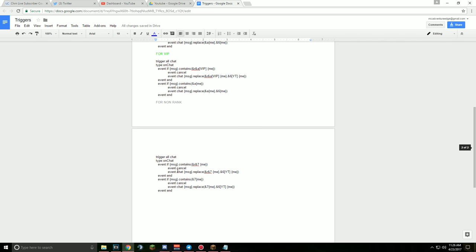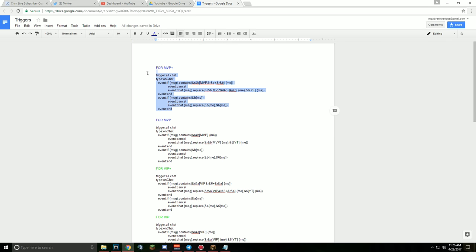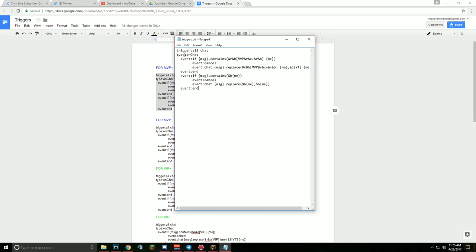You look at what rank you are. This works for non-rank and up, so I'm MVP+. You're going to take the code, copy it, and put it in the triggers.txt. You're going to change the color code — the 'c' — to whatever color your plus is. Mine is yellow so I'm going to change it to 'e'. If you don't know how to find that out, just Google Minecraft color codes. Then save.